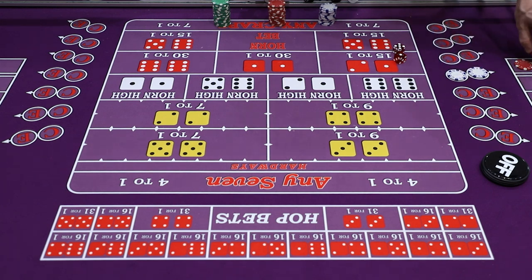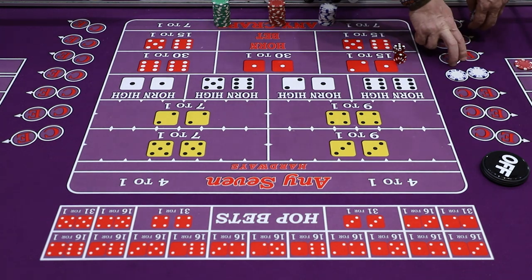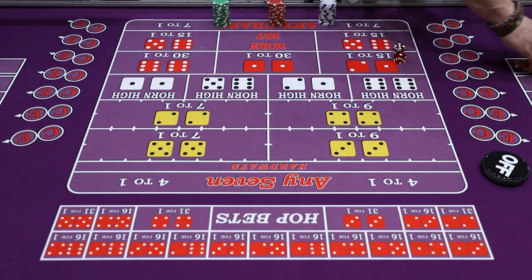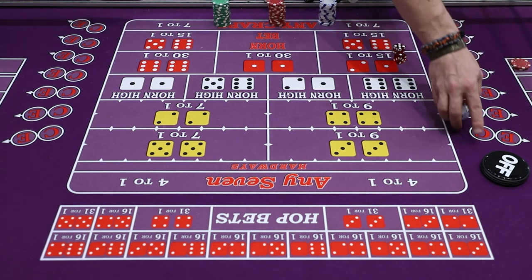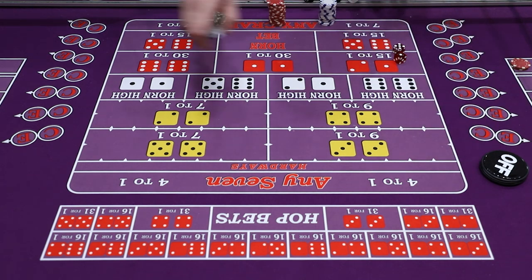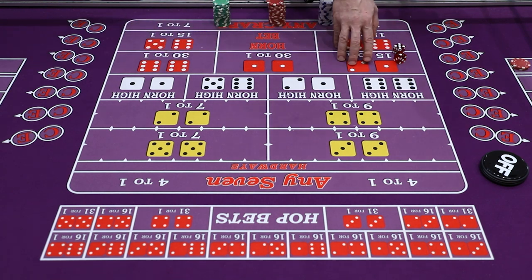A $2 C&E gives you a bonus. Betting the C&E is like taking insurance against craps while also being positive, hoping you roll that eleven for bonus money. Remember, even though I'm showing you the C&E when we're off on the come out roll, you can bet any of these center action bets at any time.